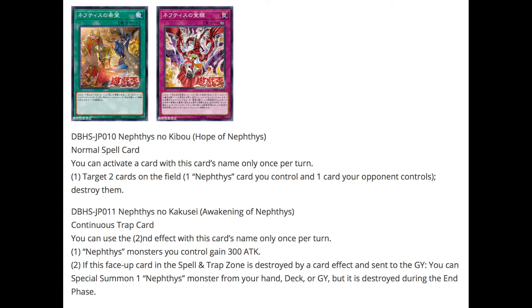The trap card is Awakening of Nephthys — a continuous trap. The second effect can only be used once per turn. The first effect: Nephthys monsters you control gain 300 attack. The second effect: if this face-up card in the spell/trap zone is destroyed by a card effect and sent to the graveyard, you can special summon one Nephthys card from your hand, deck, or graveyard, but it is destroyed during the end phase. I'm curious whether it can special summon a ritual monster — I'll assume no since a ritual summon must be done properly. Setting this as bait is definitely a nice play.